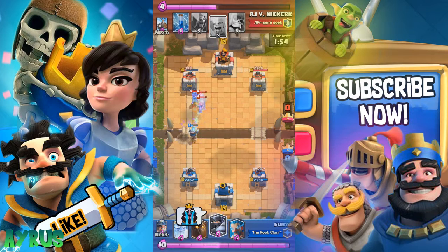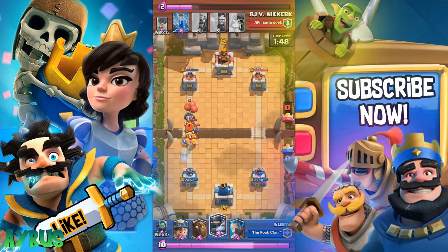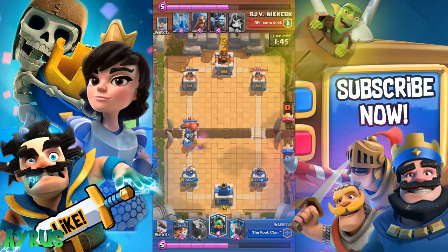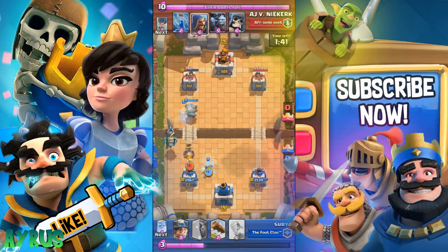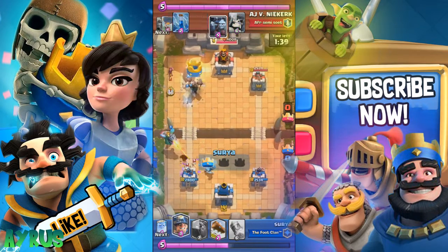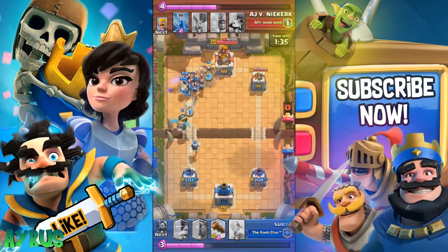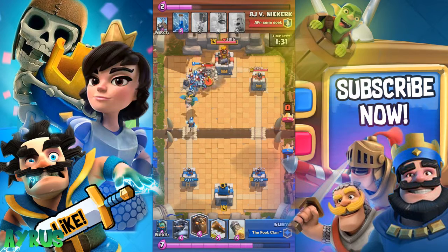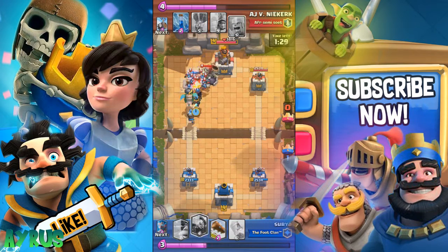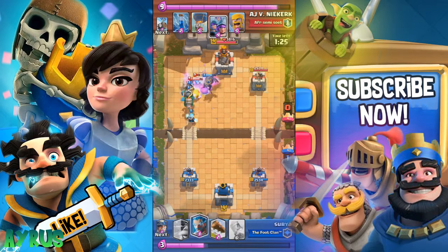The opponent missed the timing for the musketeer, and the mega knight wipes all of them — a nine elixir card going down to a seven elixir drop just from the landing damage. The three musketeers need a lot of hit points to survive, and this guy doesn't have the time. We're done at this point.